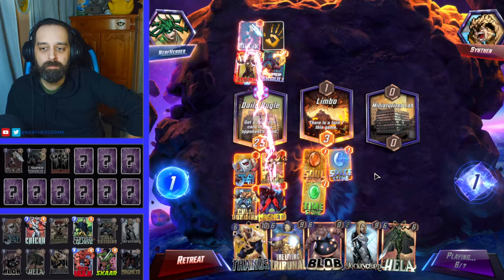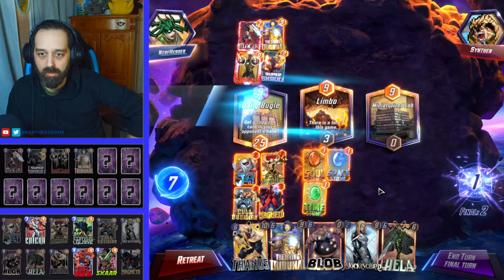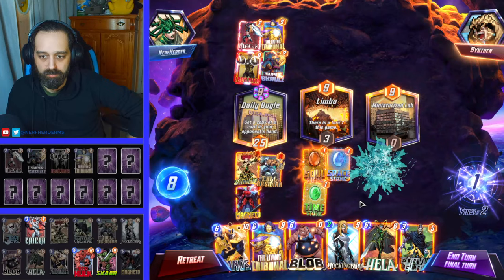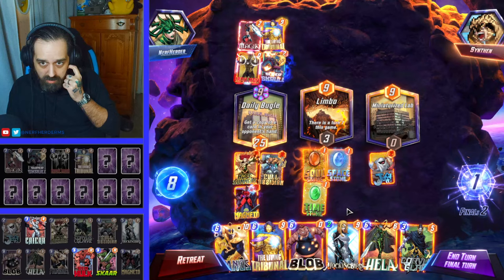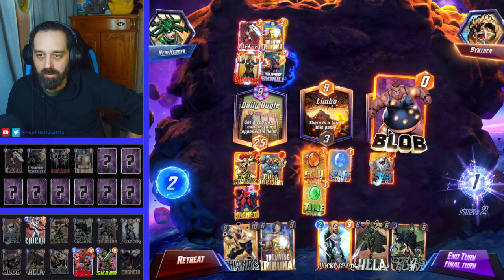Great. I was just worried about Onslaught there. Now we can put Jeff over there — probably fine. We want another lane to be at like 25-ish power here. So let's go Blob here. Actually, let's play them both in one — let's go Blob here, Mockingbird there as well.